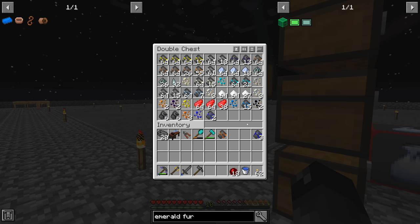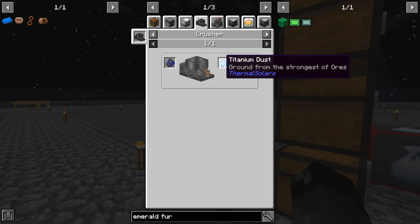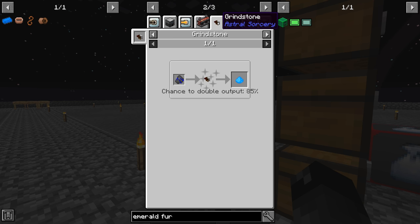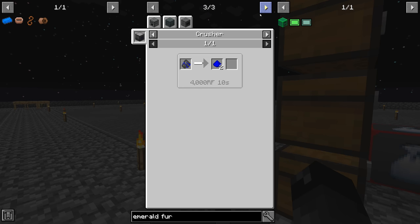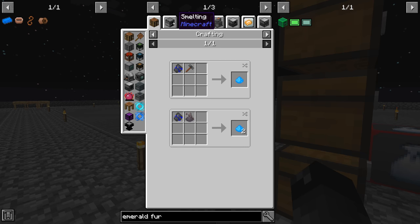For the titanium ore chunk, can we smelt it in the smeltery? It doesn't look like it. We could put it into the crusher to double it, but smelting only gets us one. The grindstone from Astral Sorcery would double it with an 85% chance, but we need marble which we don't have. The crusher, furnace crusher, alloy smelter, and sag mill all require power, which we don't have yet. It doesn't look like we can double this ore at this point.